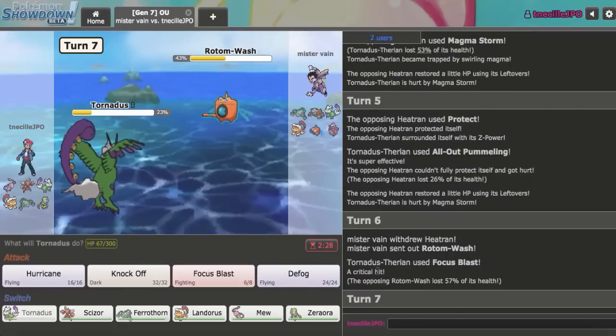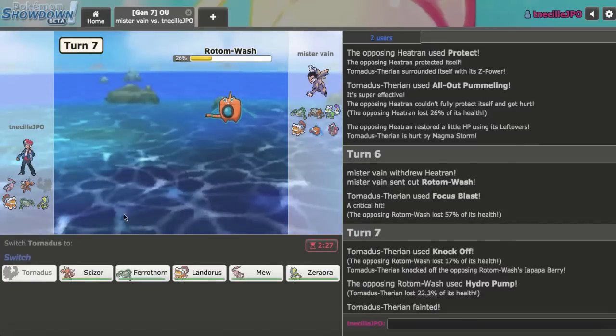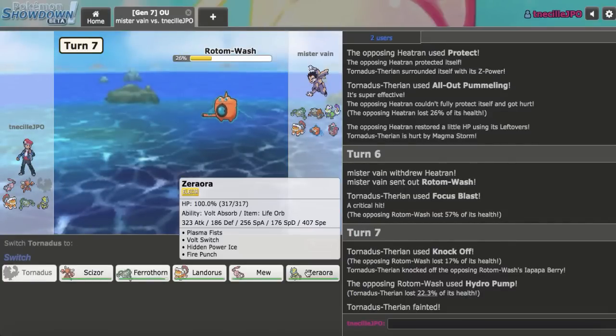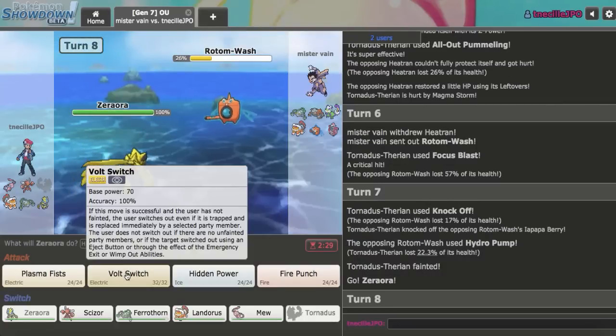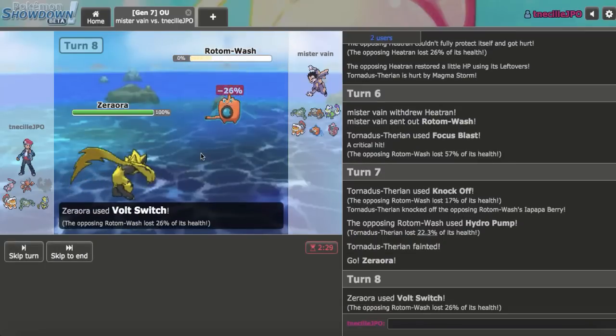They actually give me damage on Rotom — I got a crit right there, which is kind of bad for them. I'm just going to Knock Off this Berry; I really don't want this thing recovering later. They can knock me out, but now this thing is really weakened and my Landorus just has so much fun. I get in Zeraora and go right for a Volt Switch. I think they just stay in, but I guess they could go Landorus. Landorus wouldn't be the biggest deal — I'm just a little bit worried about the Tapu Lele, but I do have a healthy Ferrothorn still at 94.